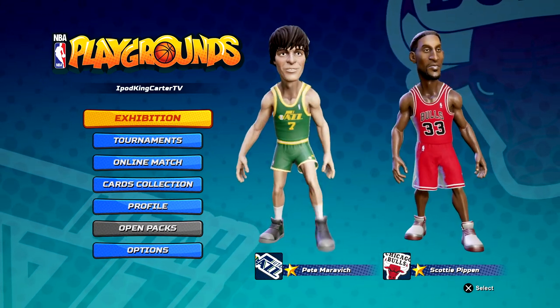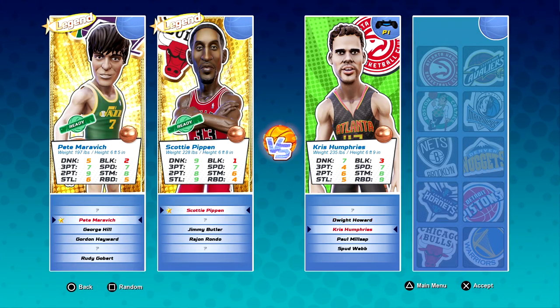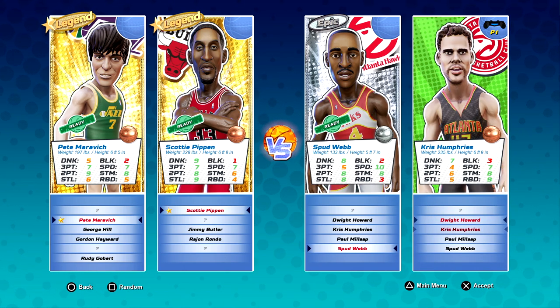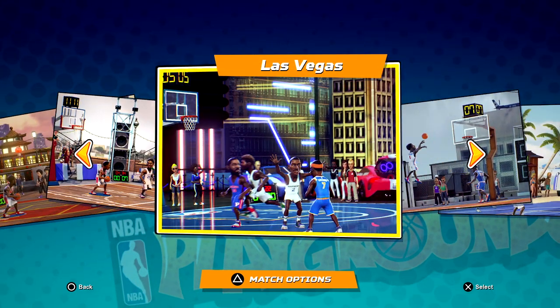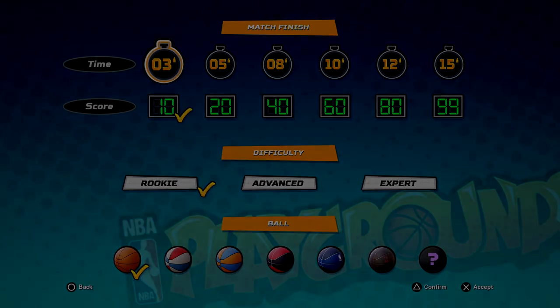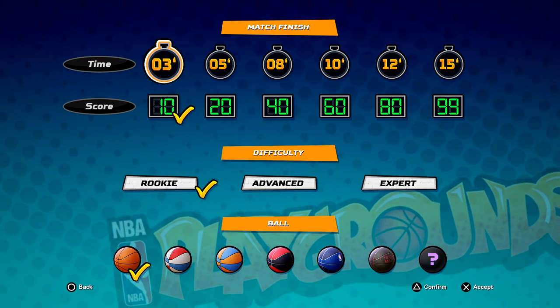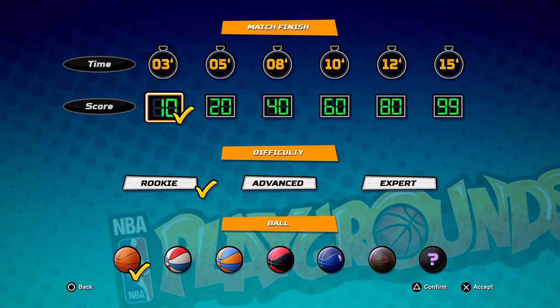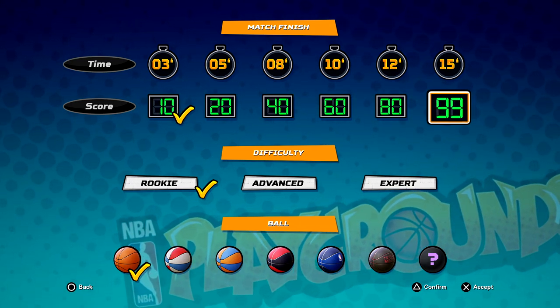Today I'm going to show you guys exhibition mode. I know a lot of people are probably going to say they grind online for their packs, but I'm about to show you something much easier. You just want to pick two random players — not players with the best block or stealing ability, but players that can defend and won't easily let the opponent score 10 points. In return, you want to pick two players with good three-point shots or good dunks. Make sure the time is off and always put it on score to 10 — never put it to 20, 40, 60, 80, or 99.